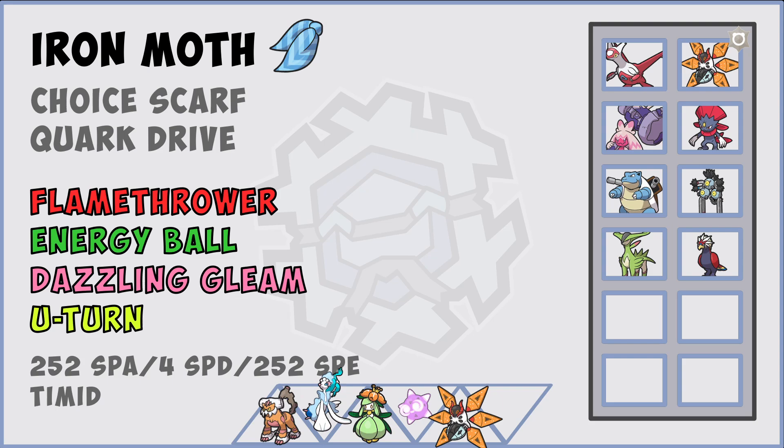Next up we're going to see my Moth - a choice scarf variant. I thought about running Booster Speed but choice scarf is a little bit better. I want to bait their Iron Moth if they're not Booster - they'd think it's a speed tie - same with Latias if they're not scarfed. I really want to catch those things off guard and hit them with Energy Ball or Dazzling Gleam. I'm expecting the tera Water. Outrun everything, Flamethrower is super free into them without Blastoise or Moth around. It could come down to speed ties here depending on if they are Booster or choice scarf.